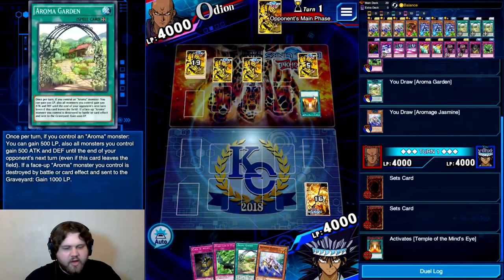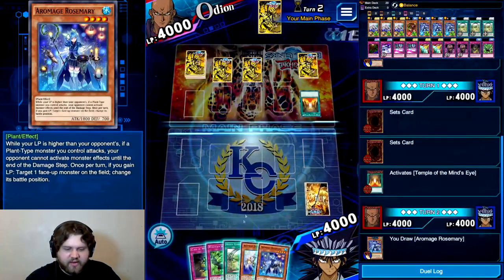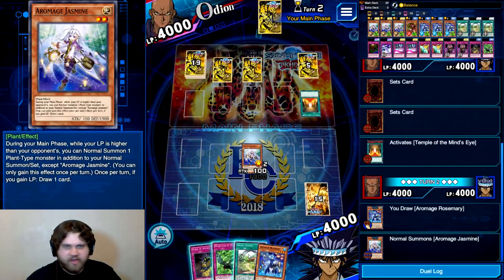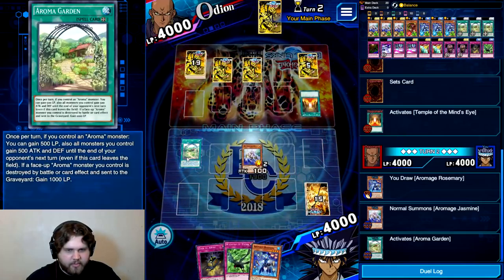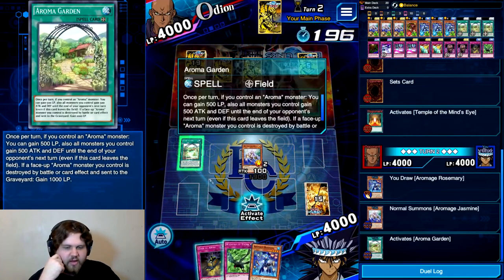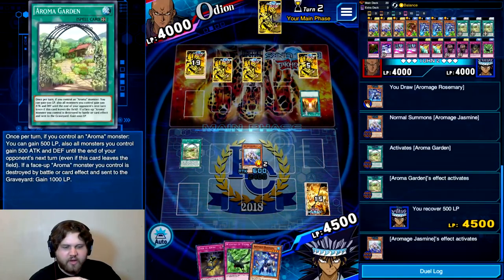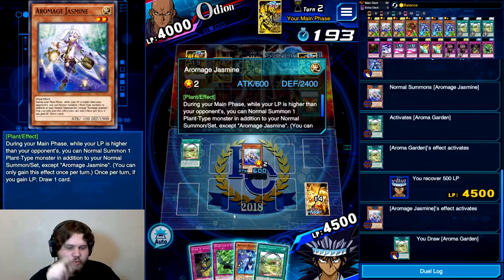This sort of matchup would normally be really stressful if you were playing anything but this deck. But it's really easy, because Aroma Garden is just once per turn gain 500. It's so easy to actually just manage this matchup. My opponent's probably playing this Endless Trap Hell stall deck, which is perfectly fine. Because I could draw into Zing Zang Hu, lock these down, attack with stuff. This Temple of the Mind's Eye is actually working in my favor, because it's making my Jasmine do more damage.